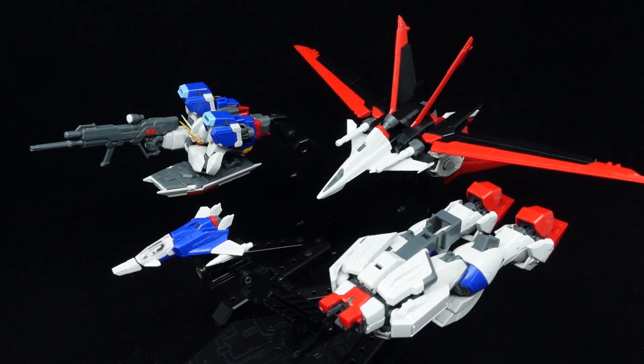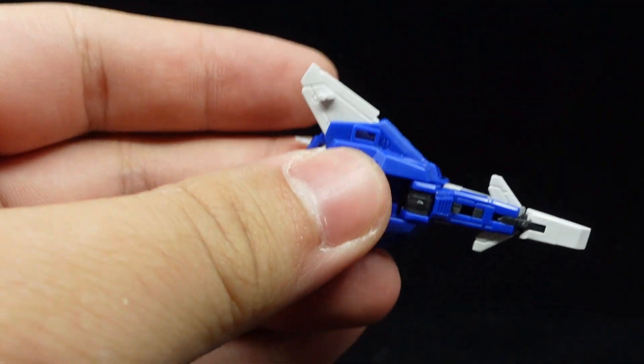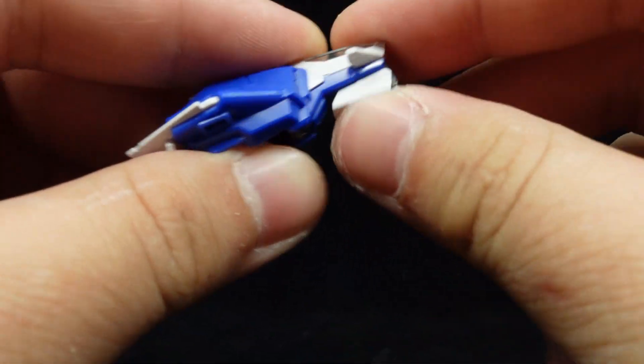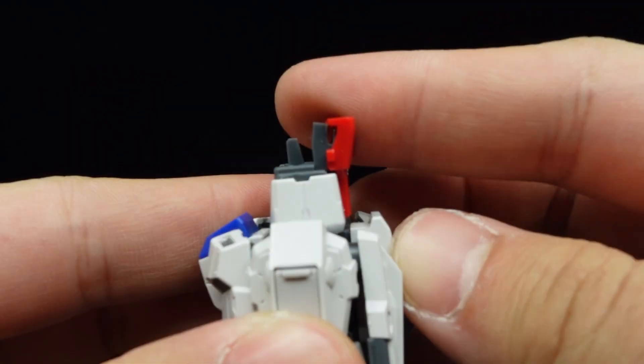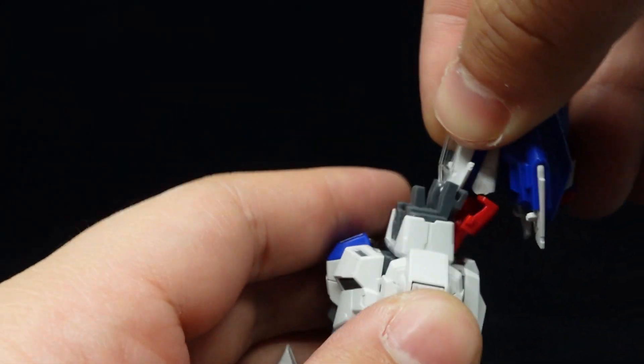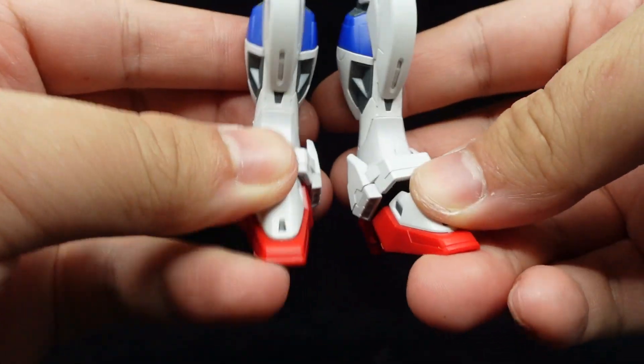But with that out of the way, it's time to dock the components. First, detach the missiles of the Core Splendor and fold the wings and nose cone in. Next, take the leg flyer and open up the clip for the Splendor to connect and solidly lock into place, before folding its fuselage down and straightening the legs and toes.